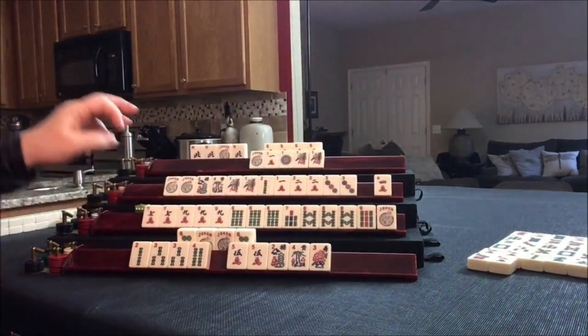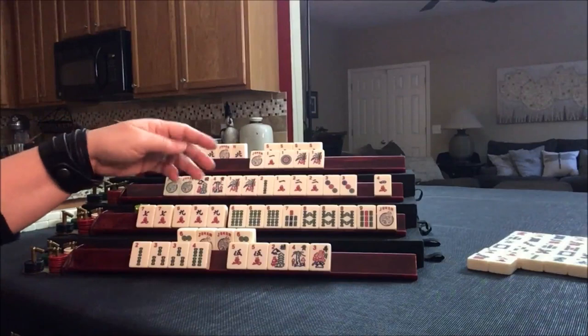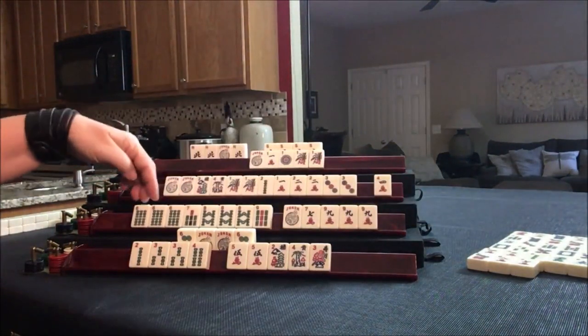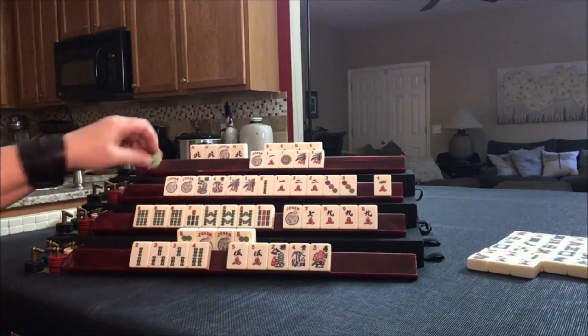There are two green dragons out. Let's go ahead and get rid of that 7 crack and switch to a potential 6, 7, 8. If we can get a flower in kongs, maybe. Let's draw: 8 crack.